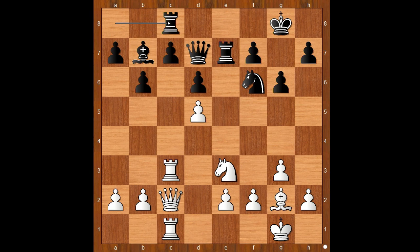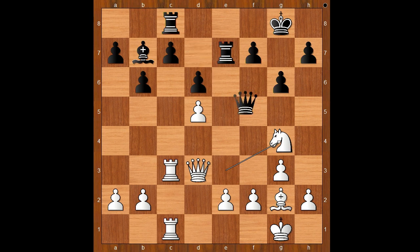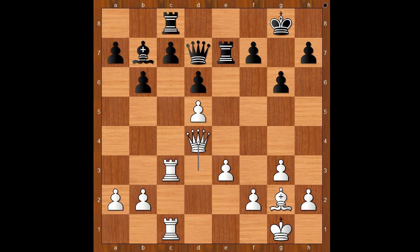After 18 moves have been played, white is standing better. The game continued: queen to d3, knight to g4, knight takes on g4, queen takes on g4, e3, queen to d7, queen to d4 - dancing on the dark squares. Perhaps the next move by white could be b4, h4, or even e4. Mamedyarov was worried about e4.